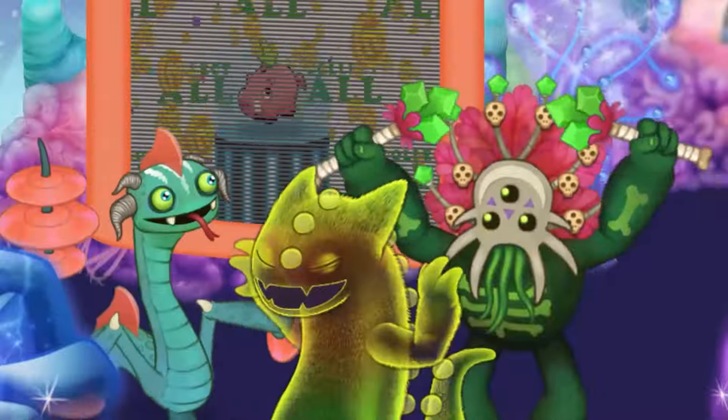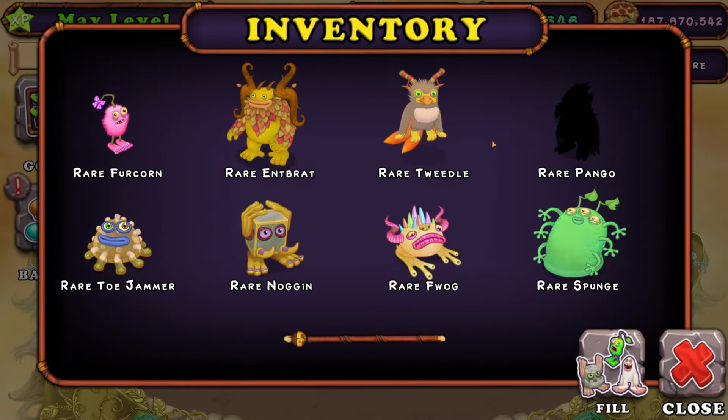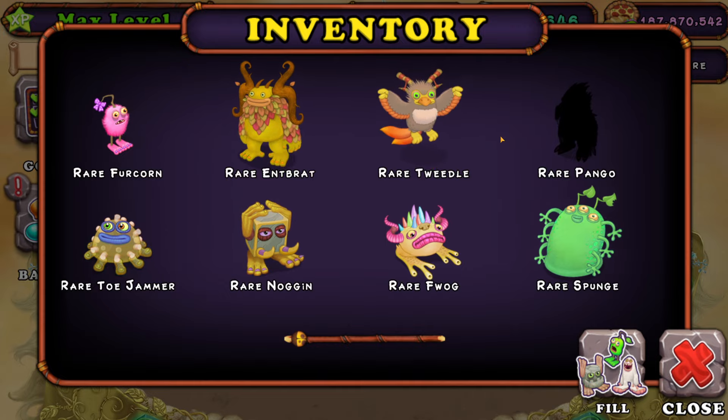We are on Gold Island because today we are going to be powering up Rare Whabox on Gold Island. Currently I have almost every rare in the inventory of Rare Whabox on Gold Island that I need.